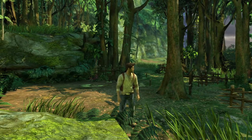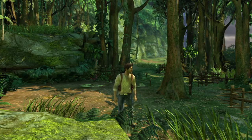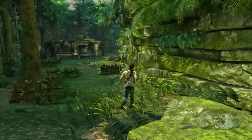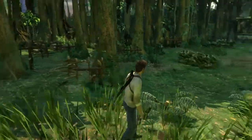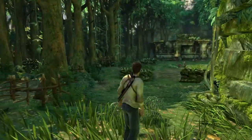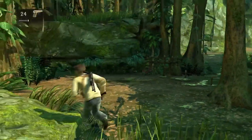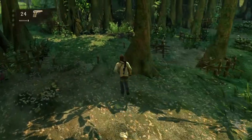Hey guys, Lightning Vulk here, and today I'm going to show you how to get the Silver Inca Earring in Uncharted 1. It's in chapter 4, and eventually you'll come to this area where there's all these booby traps and stuff. There's a ton of guys that you've got to take out, so you're going to want to navigate this area.